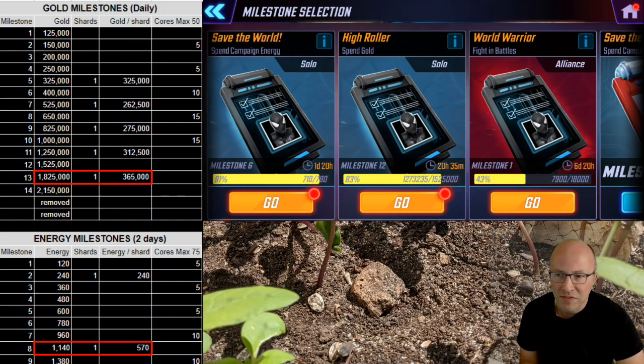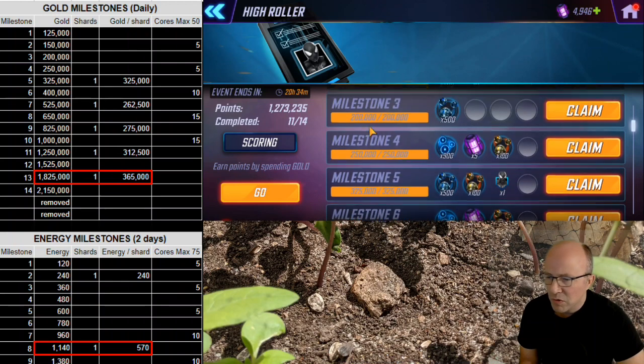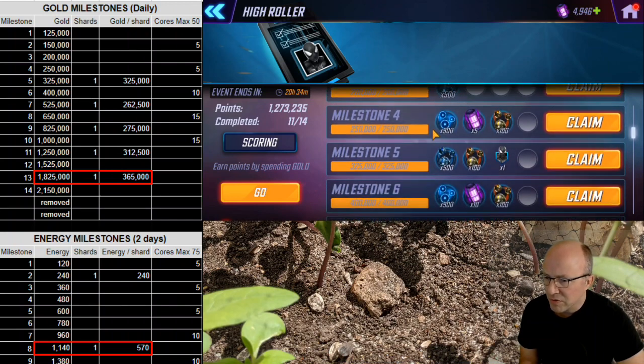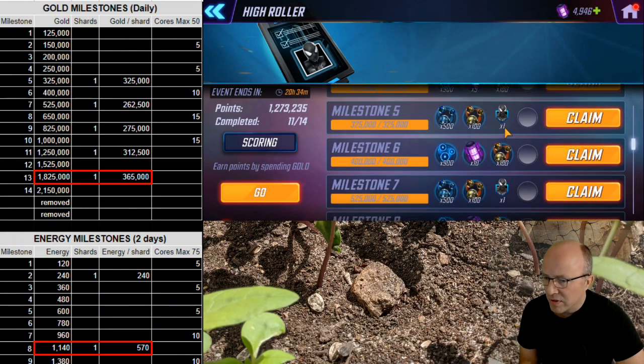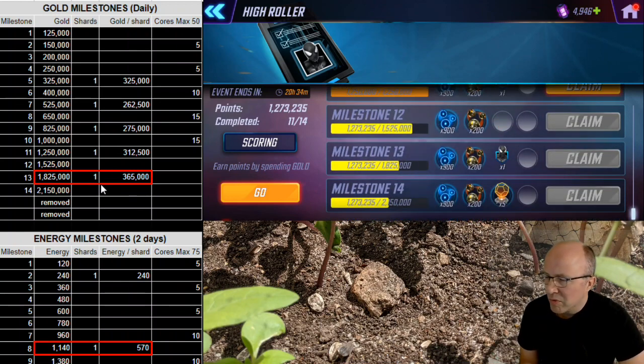What can we accomplish in this phase of the event? Essentially, it hasn't changed a lot. When we look at the primary contributor to gaining shards, it is through spending gold in the high roller milestone. We still have five shards available that cap out at the 1.825 million gold spend a day, so you need to try to do that.